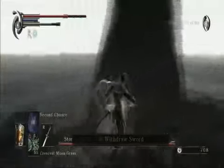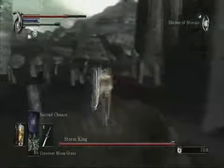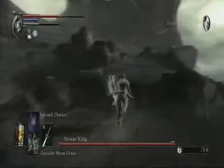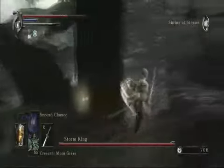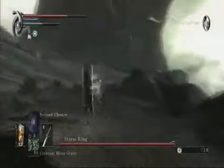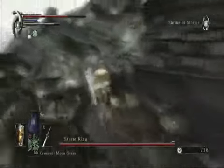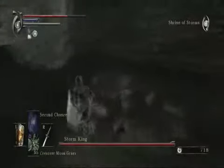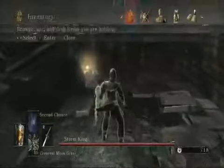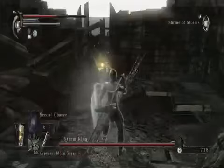Let's get somewhere vaguely resembling safety. Oh crap, there must have been a Crystal Gecko around here. Who the hell thought it would be a good idea to put one in a boss fight? We should be relatively safe in here. I just got hit — yes, I did.